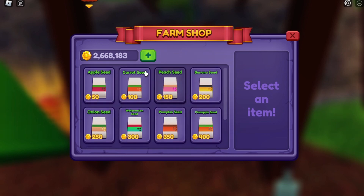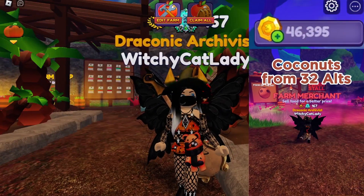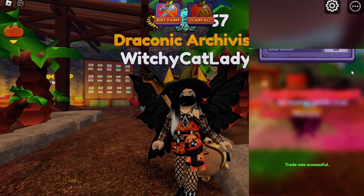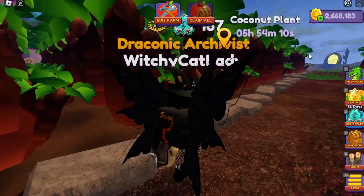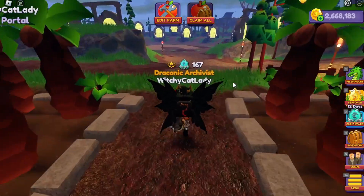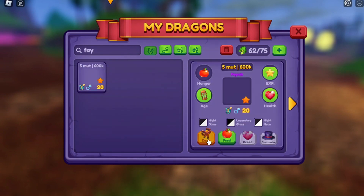Honestly, over months, it has paid off. I have a short that I uploaded just 12 hours ago showing this, and I got 20 million coins on the last coconut day. After upgrades and a couple purchases I still have 2 million. What purchases did I make? I got a few ghost potions down in the player marketplace, and I got a cool dragon I did not have — a five-mutation legendary color Pharah.